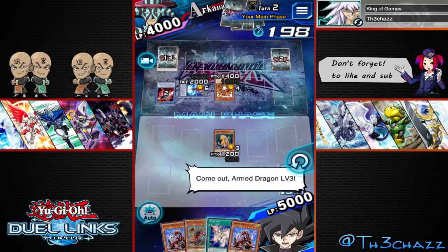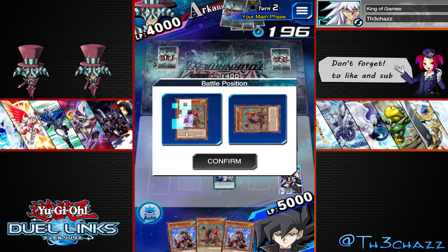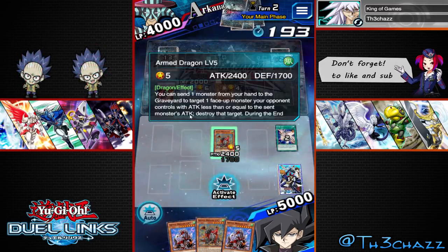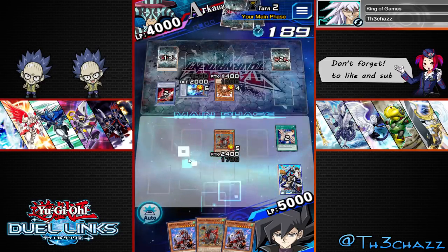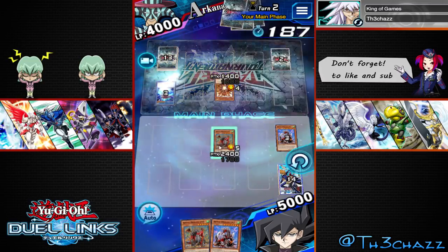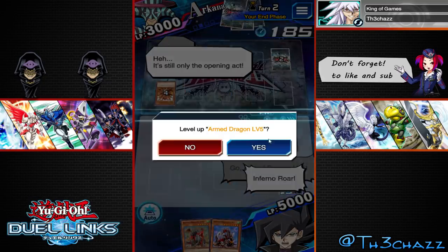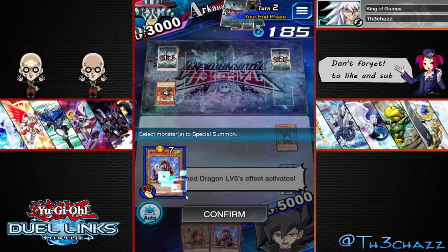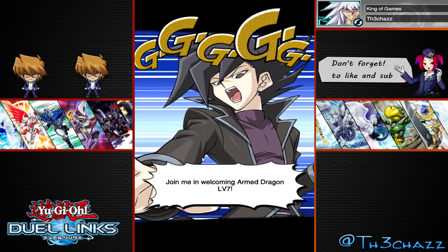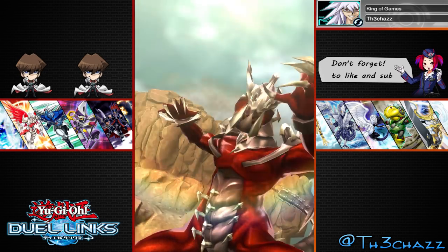We pulled another level 7, so what we'll do is bring out level 3, activate this, send it to the grave, and grab one from the deck. Level 7's effect: send one with attack less or equal - we'll send a level 7 to destroy this. We'll end our turn and I think its ability kicks in and we can turn it into a level 7. Hopefully he doesn't Dakini us - we're in such good shape. Here it is - we did it guys! First time seeing this animation, by the way. That is so cool.